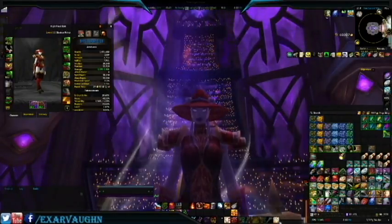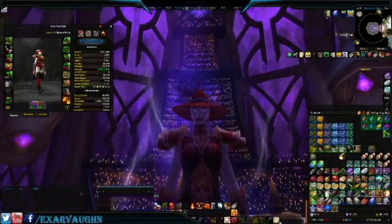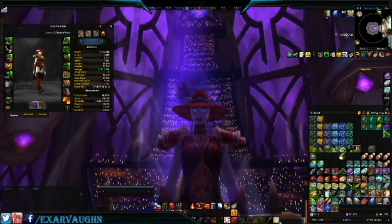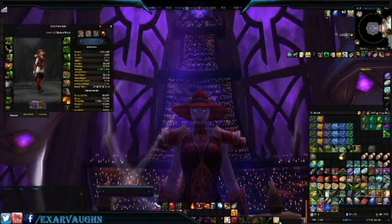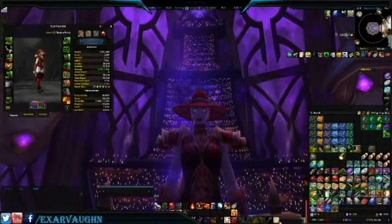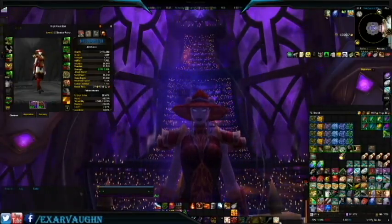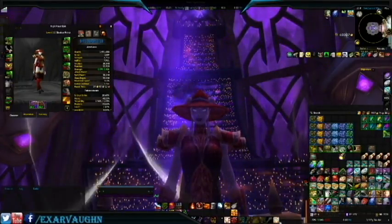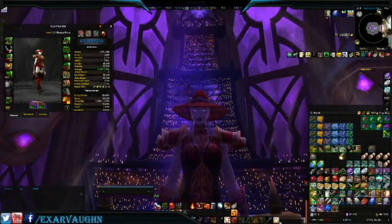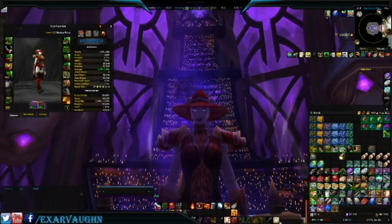As this character is around item level 840, and the gear provided from Emissary Chests is usually around 840 item level, there might be upgrades to my stats. Now, if you have a character with enchanting, you can disenchant the drops for enchanter materials and make some extra gold that way. Or, if you're like this character, you're just going to vendor everything for a smaller gold gain.